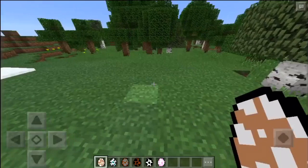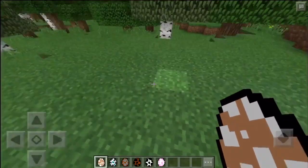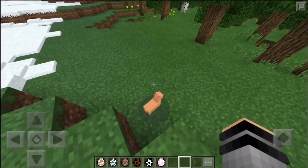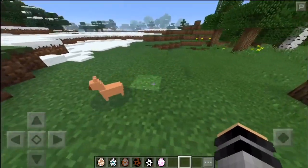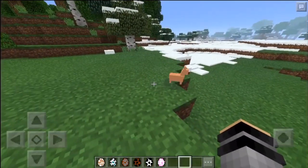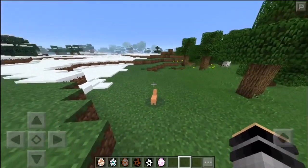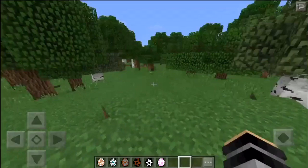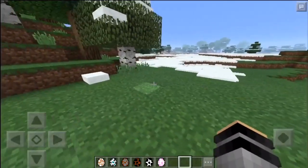Alright, so the first one is a Chihuahua. This is the ugliest one in my opinion, but yeah, here's the Chihuahua. I think Chihuahuas are ugly in real life. Oh gosh, I hit you, I'm sorry. But yeah, he looks like a mini llama. So we're just going to let him live his life. But yeah, that was the Chihuahua.